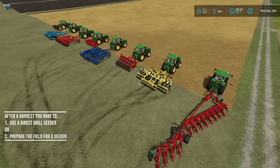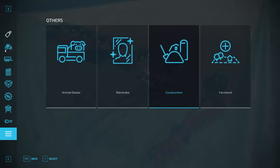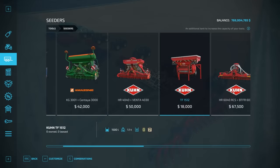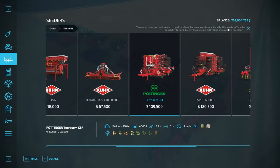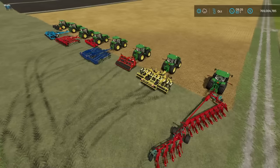This field in front of us is a harvested corn field, so it needs to be prepped for the next plant. You have an option: you can use one of various items to prepare the field for a seeder or planter, or you can use what's called a direct drill. If we look in the store under seeders, we find one that is a direct drill — this seeder offers the possibility to seed directly, no previous cultivating or plowing necessary. There's also one planter in game with that same option.